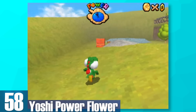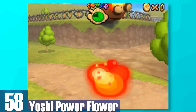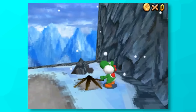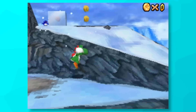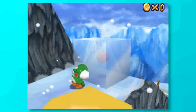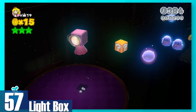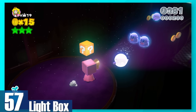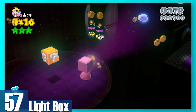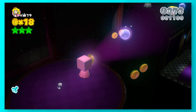58: Yoshi Power Flower. Even though I said Yoshi doesn't count, he's technically a character in Mario 64 DS, and the Power Flower gives him the ability to breathe fire. While that's useful for things like melting ice blocks, really it's just slower than eating enemies and turning them into eggs. 57: Light Box. This helps you see through dark areas and can poof away ghosts if you point the light at one long enough. It's okay, but really only useful for these specific circumstances.